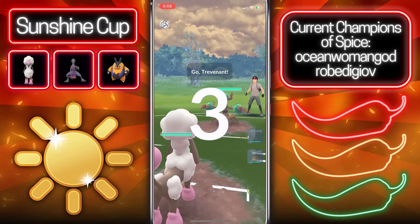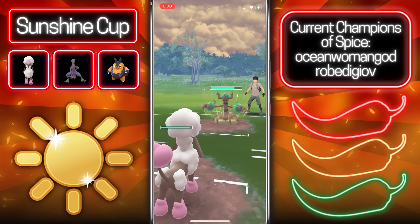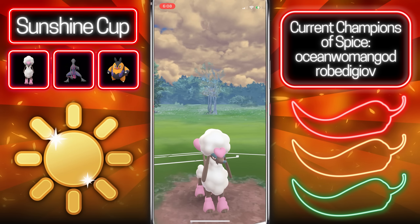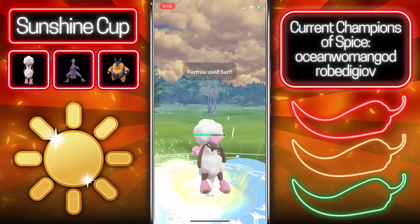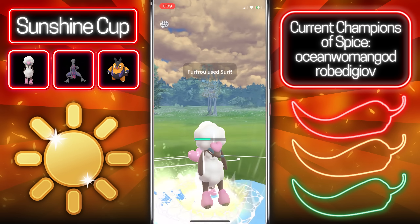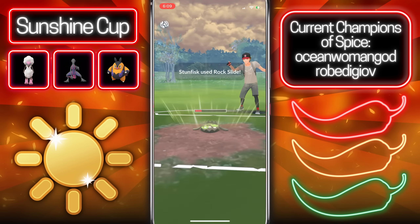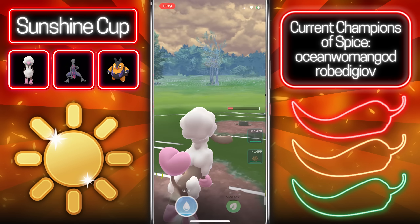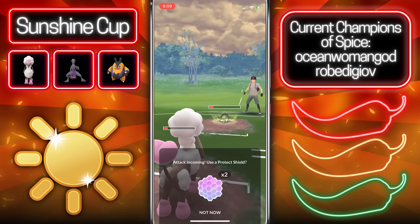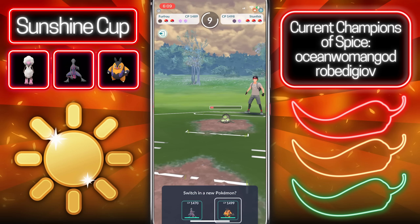Into the next game, we've got a Furret in the lead up against Trevenant — a very nice lead at least with the fast move damage, although we only have resisted charge moves to throw. The opponent swaps into Galarian Stunfisk, which is actually really nice as we do have Surf. We go for back-to-back Surfs which get the Stunfisk very low. This is just going to be a Rock Slide so we let it go through, then go for another Surf — it's a CMP tie, so Surf grabs the shield, which is huge.